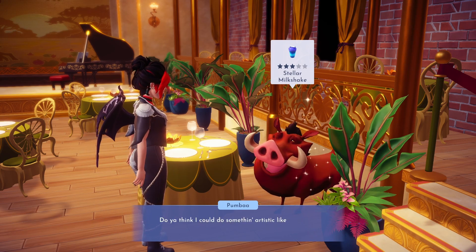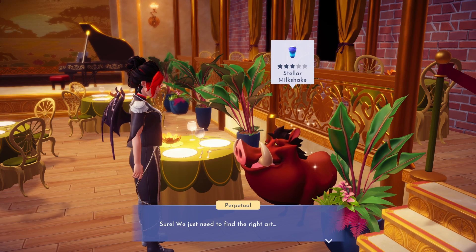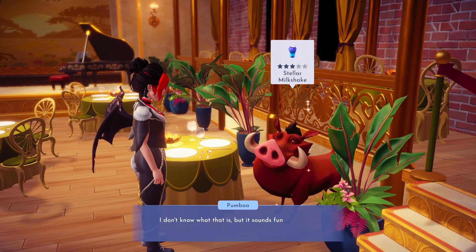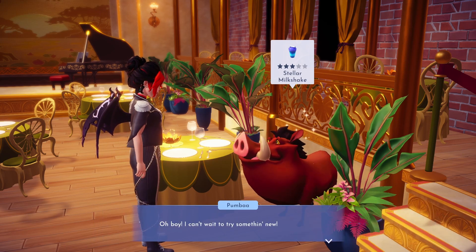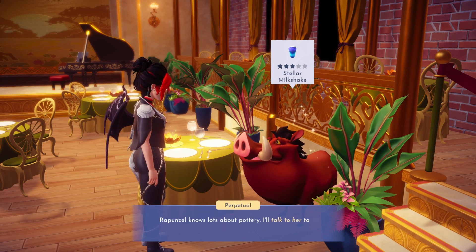Pumbaa was chatting with Mickey and he told him all about having hobbies and how much fun they are. Pumbaa wants to find a hobby he can enjoy, something artistic like what Rafiki does with his paintings. We suggest perhaps pottery would be the right hobby for Pumbaa and all his friends can join in. We just need to find out what supplies we'll need to put together a pottery class.